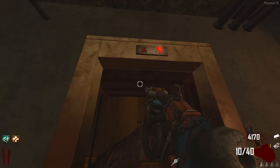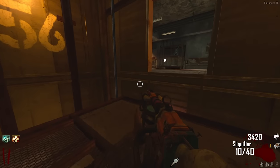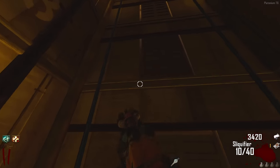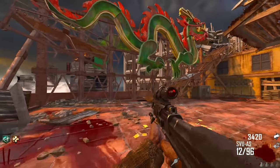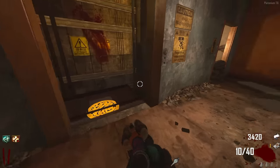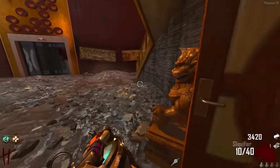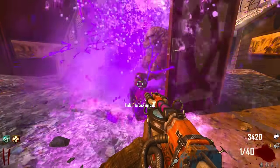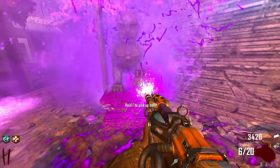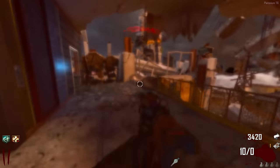Now we're going to shoot the balls out of the dragon's mouth - don't take that out of context. Only 13 minutes in, actually not bad at all. I really like the BO2 easter eggs on the Victus side - as long as you know what you're doing they're not that bad. If we shoot it 20 times you can see it starting to spin, which locks us onto the Richtofen path. Shoot it 10 more times and both are now spinning.